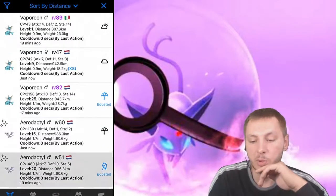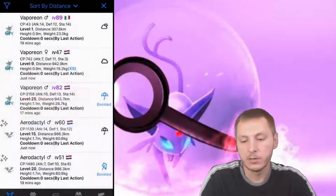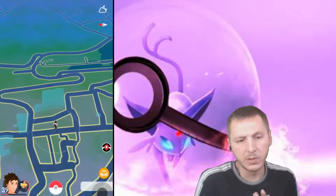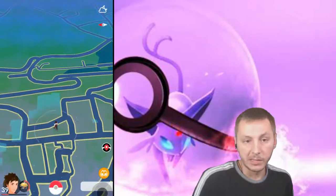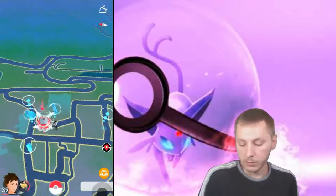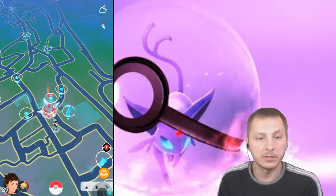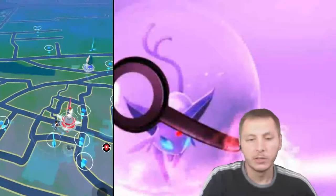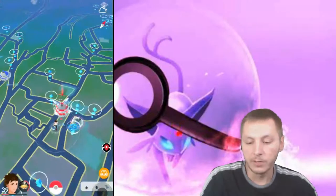Look at that, we got a Vaporeon! We're going to start by distance so let's check out this Vaporeon. If you guys need any help, make sure you guys go into my Discord — join my Discord if you need help with cords. My amazing community in the Discord can help you with cords to a Pokémon that you need, and instead of getting candy walking around, you guys can just go ahead and snipe over there. I also want to check this Murkrow because I need the shiny Murkrow.